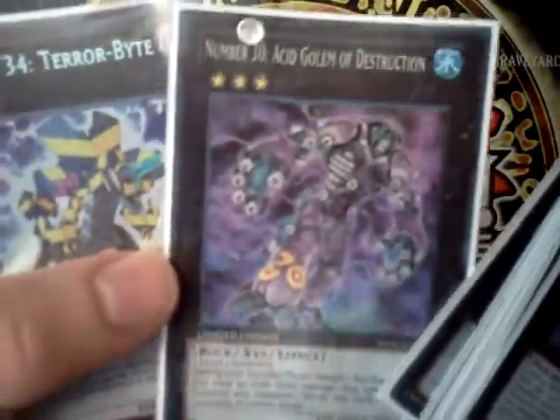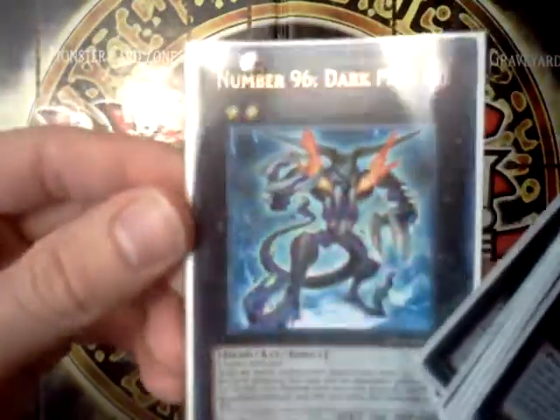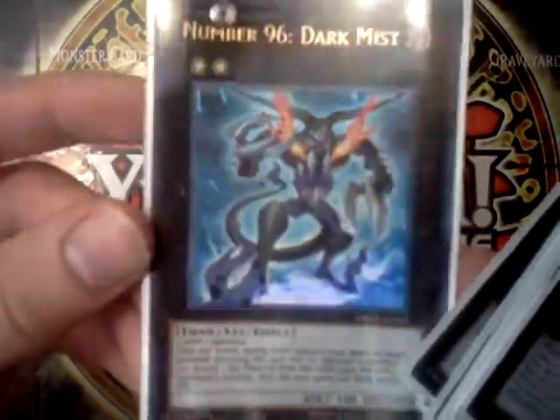Acid Golem in super. Number 34, Secret. And Number 96, Dark Mist, in ultra rare. Which is very cool, honestly. Just look at that for a couple minutes.